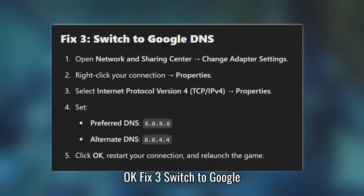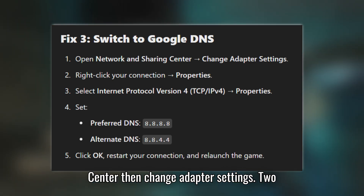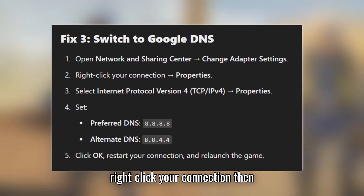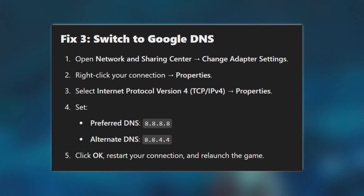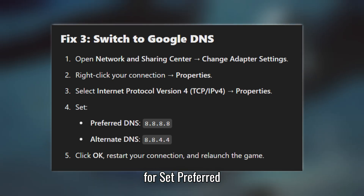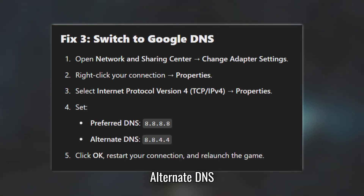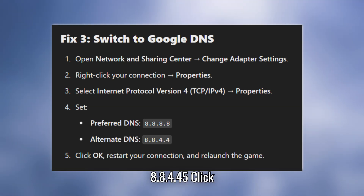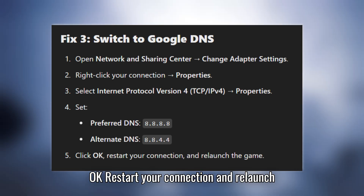Fix 3: Switch to Google DNS. Open Network and Sharing Center, then Change Adapter Settings. Right-click your connection, then Properties. Select Internet Protocol Version 4, then Properties. Set Preferred DNS to 8.8.8.8 and Alternate DNS to 8.8.4.4. Click OK, restart your connection, and relaunch the game.